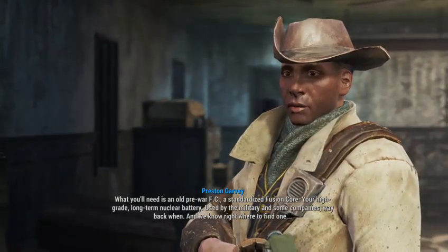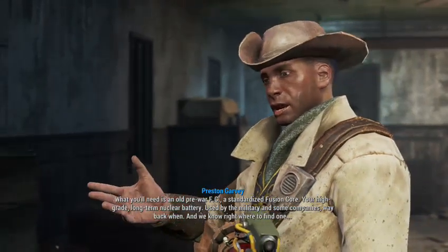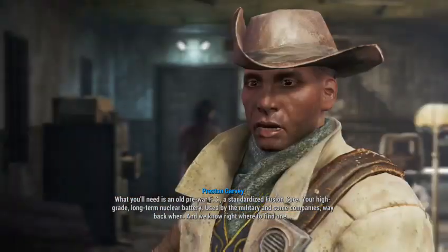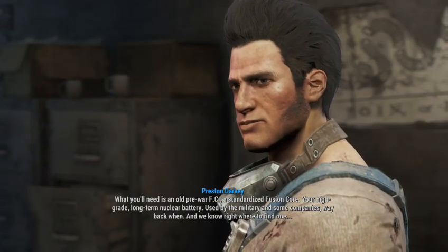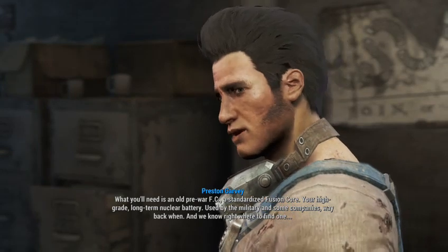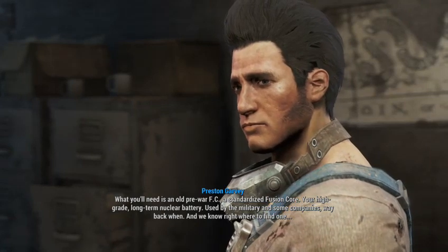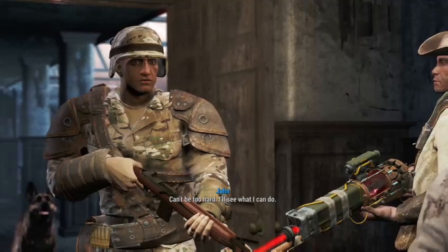What you'll need is an old pre-war fusion core — a standardized, high-grade, long-term nuclear battery used by the military and some companies way back when. We know right where to find one, but we can't get to it. It's down in the basement, locked behind a security gate. I fix stuff, I tinker, but bypassing security isn't exactly my forte. You can give it a shot — can't be too hard. I'll see what I can do.